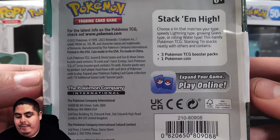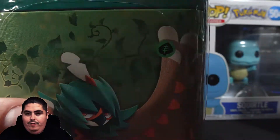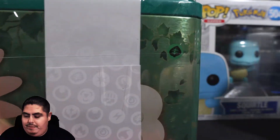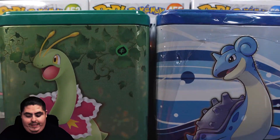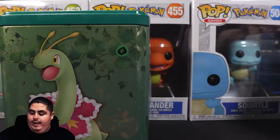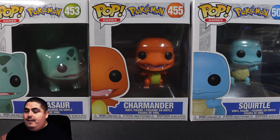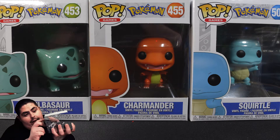So now you guys can tell what it is - each tin contains three Pokemon TCG booster packs and one coin. These are mainly just for storing your Pokemon cards or products, and you can stack them on top of each other as well. Let me know in the comment section below which one you think is gonna win - pick either the green or the blue. Blue is one of my favorite colors, but something about the green is calling my attention.